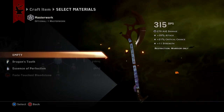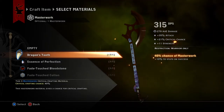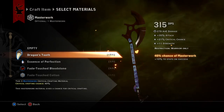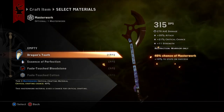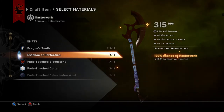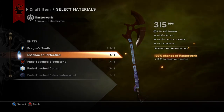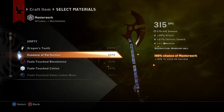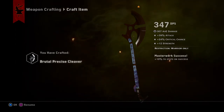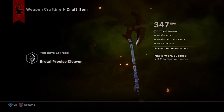You can also add a masterwork to the item. Masterwork can increase the stats of the item by 10%, but it's not always 100% successful. The only way to guarantee it is to use the Essence of Perfection — with this essence your item will definitely have its stats increased by 10%. Let's add it and create the item. As you can see, the stats were increased: instead of 35% attack, we now have 39%.